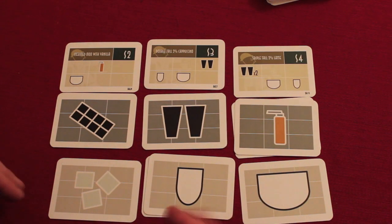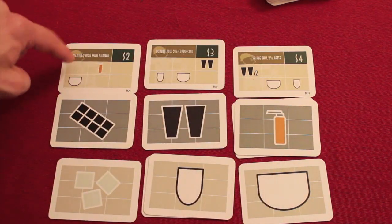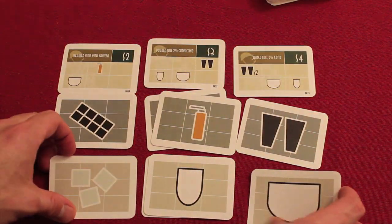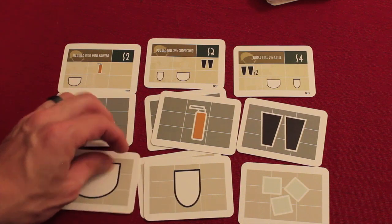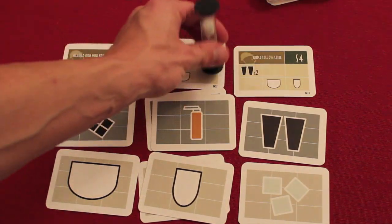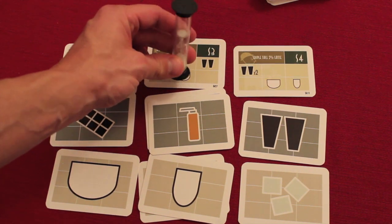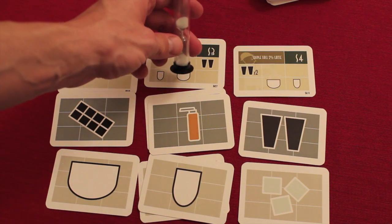Another action is making drinks, where you can swap any two piles with each other in your three by two grid. For example, you might need to get syrup in the middle and whole milk on the bottom left, so you swap those piles. Moving a card into an empty spot counts as swapping with an empty space. When the timer ends, anyone who has completed an action can flip it over and begin a new action. If you haven't finished your action when the timer expires, you've essentially missed your turn.